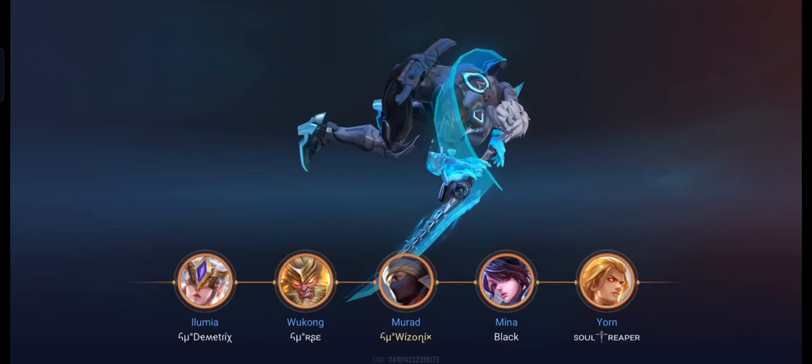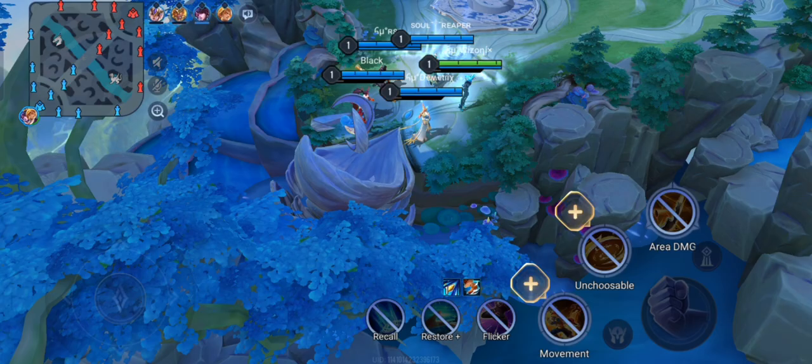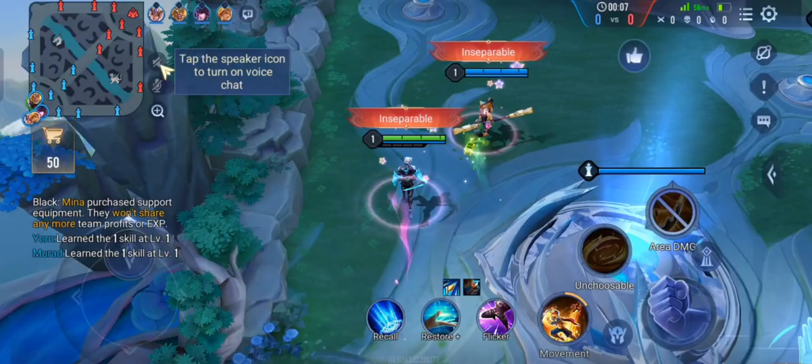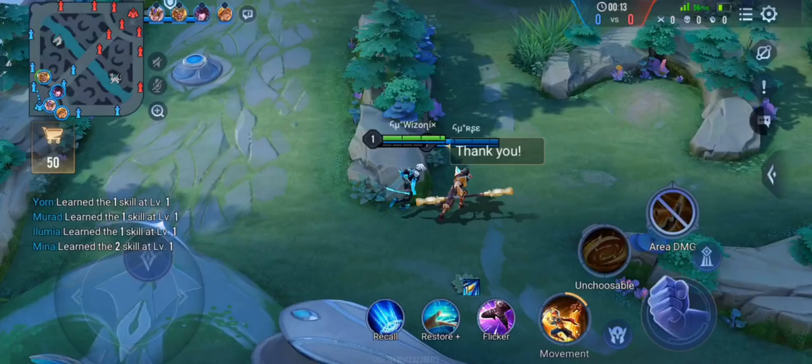I am also going to be using flashy boots for the 15% cooldown so that I can keep spamming my ultimate on the enemy DS laner. It looks like Malok is going to be the enemy DS laner, and it is a legendary Malok. I'm pretty sure it is one of my subscribers because they were telling me not to upload this video in my previous livestream.